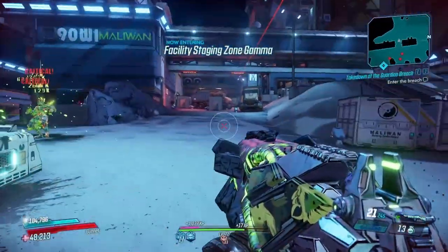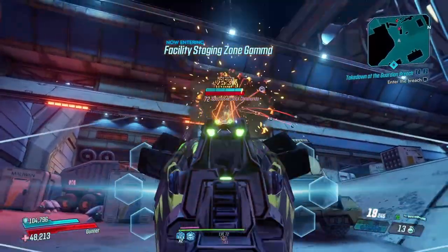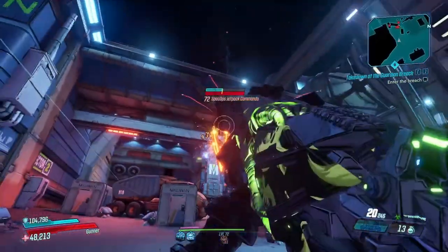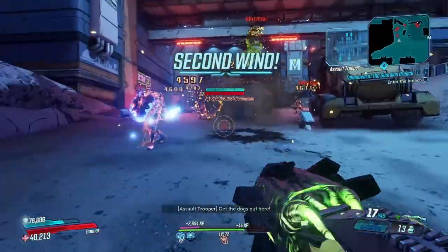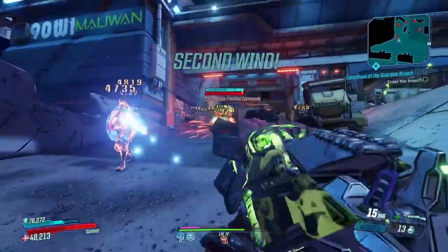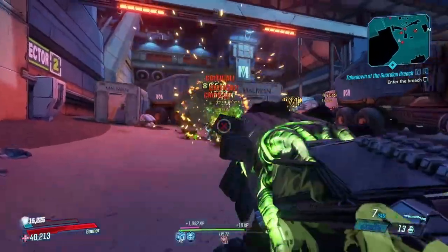That being said, it does have a downside, and that is that it consumes ammo incredibly quickly. It's also kind of hard to aim sometimes, especially when you get terror-stacked, because terror decreases your accuracy. So if you're using this with a terror build, it gets even harder to actually hit all of these pellets onto something.